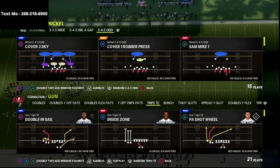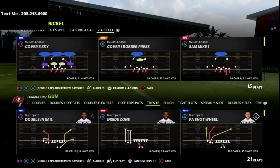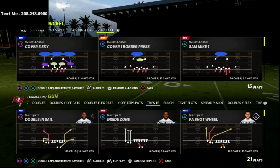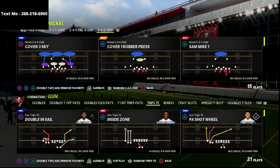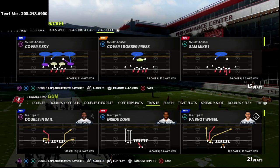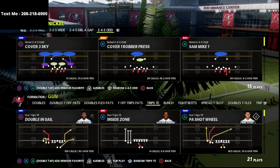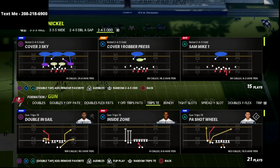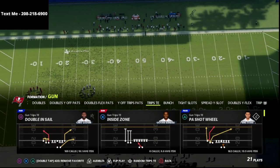If you're new to the channel, go ahead and hit that subscribe button below. I upload new videos every single day that can help you get better at this game. We just released a trips tight end offensive guide, and if you'd like to get that and learn the entire offense in one guide, head over to my website. You can get the entire offense for just $15, a one-time purchase. There's a link in the description below.